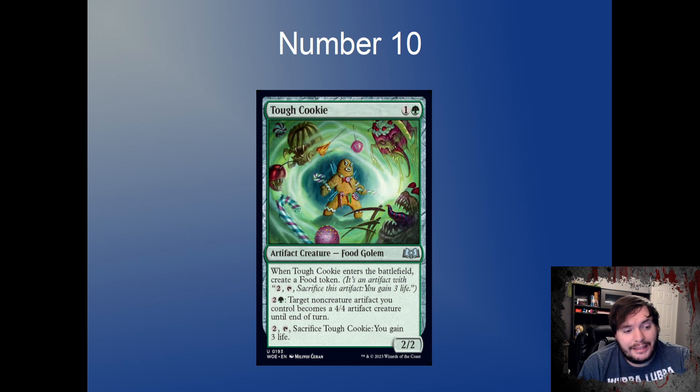Number 10 on my list is Tough Cookie — one and a green, 2/2 that ETBs to make a Food token, so it immediately makes two artifacts on the battlefield. Two and a green lets you turn a non-creature artifact into a 4/4 until end of turn, so you can turn that Food into a 4/4. You can also pay two to sacrifice it and gain three life. It's great in a Food-matters deck and relevant for artifact count for delirium.